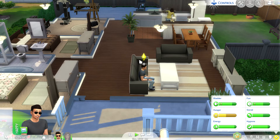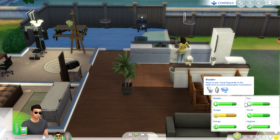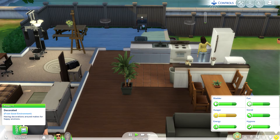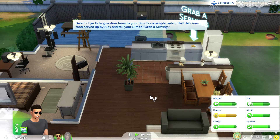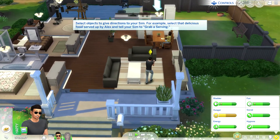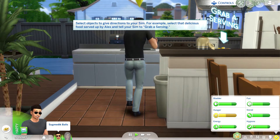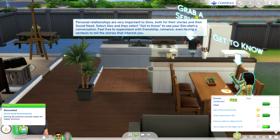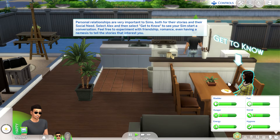Is this our house or her house? If you tap the touchpad it fast-forwards. Let's grab a serving. The tutorial says relationships are very important to sims for their stories and social needs. Select Alex and choose 'get to know' to start a conversation. You can experiment with friendship or romance.